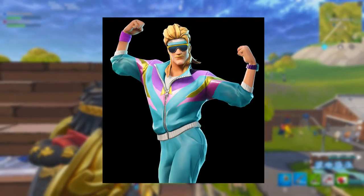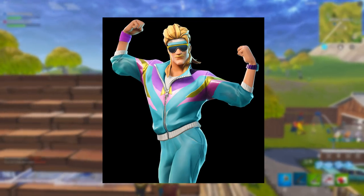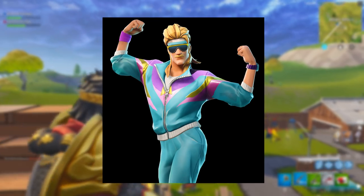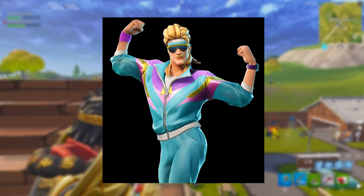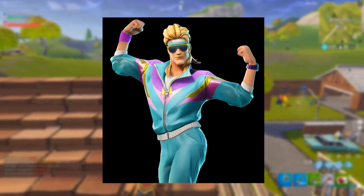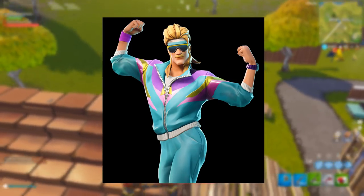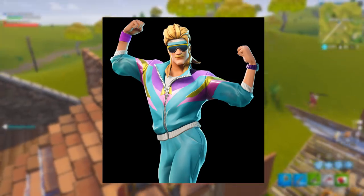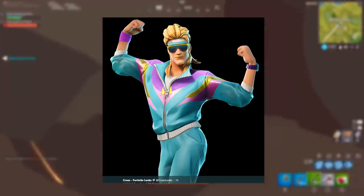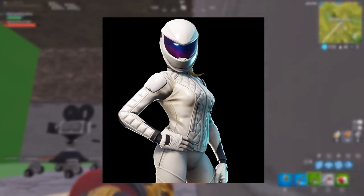Next is the Mullet Murderer. He's going to be a purple variant in the item shop. He kind of looks a little bit like Dr Disrespect but without the darker hair — clearly a guy who goes to the gym, with a 70s kind of theme. He looks pretty awesome in a weird, creepy way. I really like this character; I think it's very funny that they decided to add someone like this into the game.